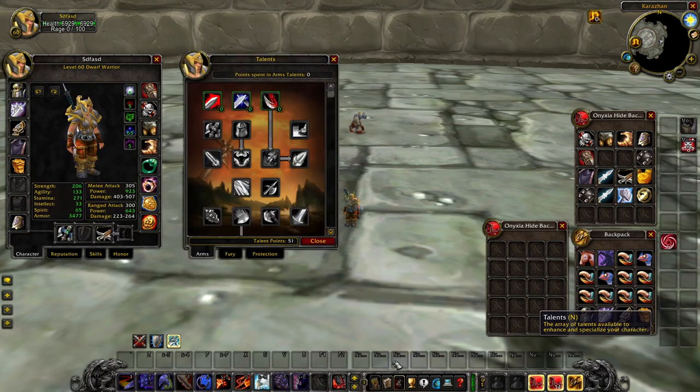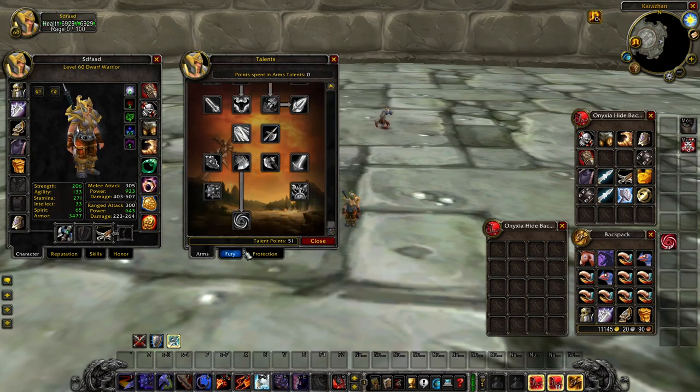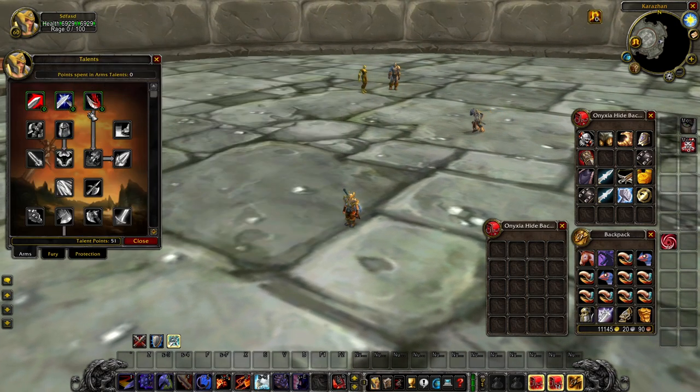The biggest thing you'll notice is the talent trees on Wallcraft, and this goes for all classes: each talent tree is equalized in terms of points. Each talent tree has precisely 51 points that are able to be allocated. In Vanilla, some specs had under 45 and some had almost 60 — Arms had almost 60 — so there was definitely a discrepancy between the different talent trees that has been addressed in Wallcraft to make them a lot more balanced between specs.